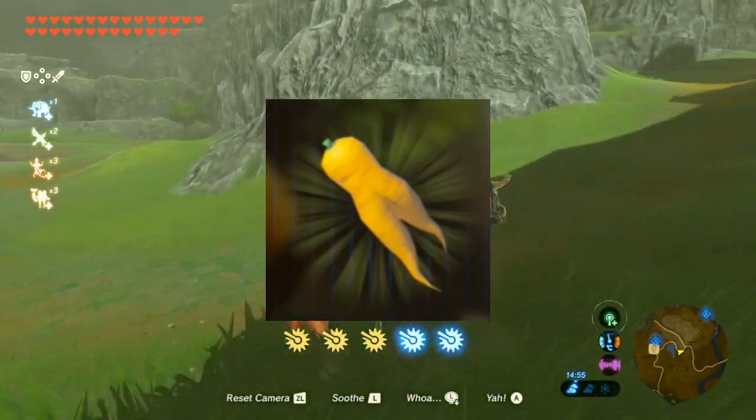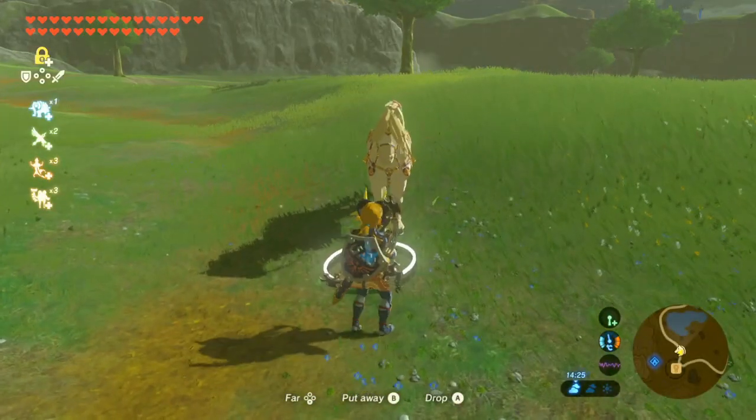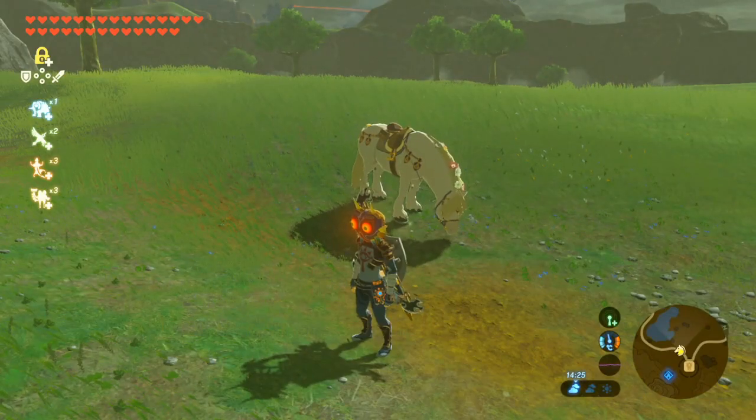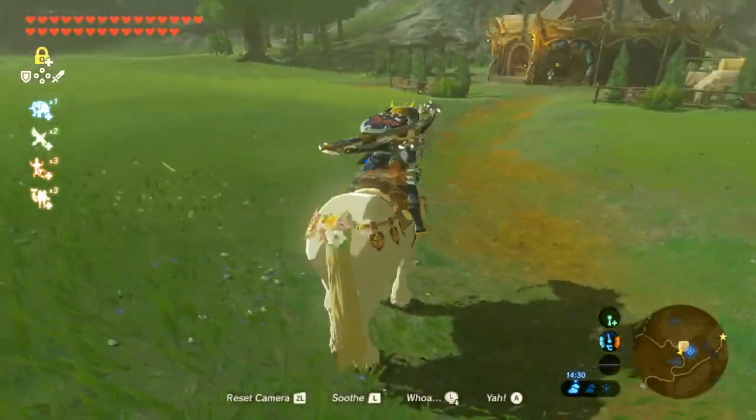Yes, feeding an Endura Carrot to your horse will add not two, but three extra stamina vessels to your horse's stats, which will be there until you've used them all up, so you can benefit from it for a good while.